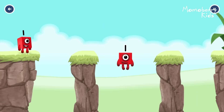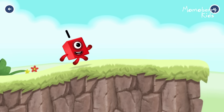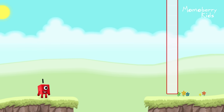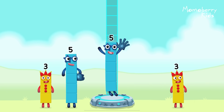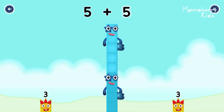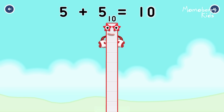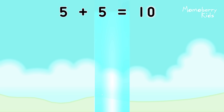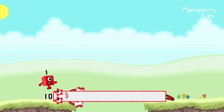One. Great. Add number blocks to make ten. Five, five. You got it. Five plus five equals ten. Ten. Good job.